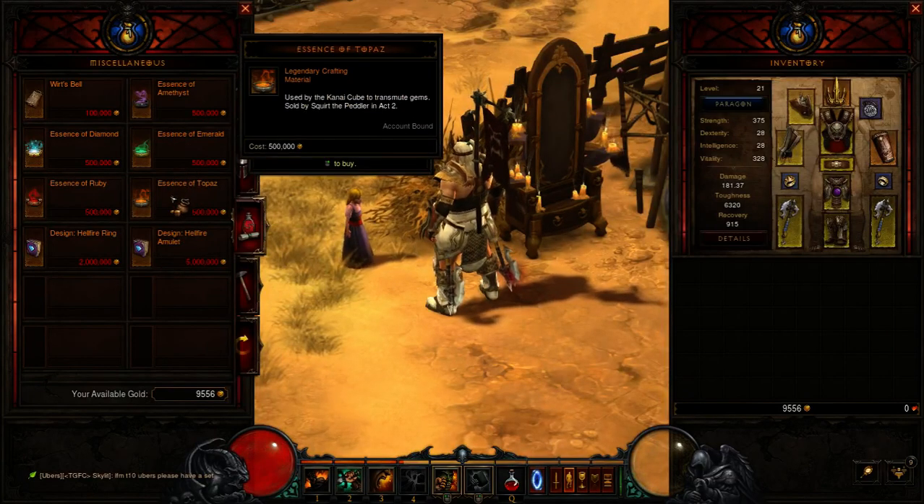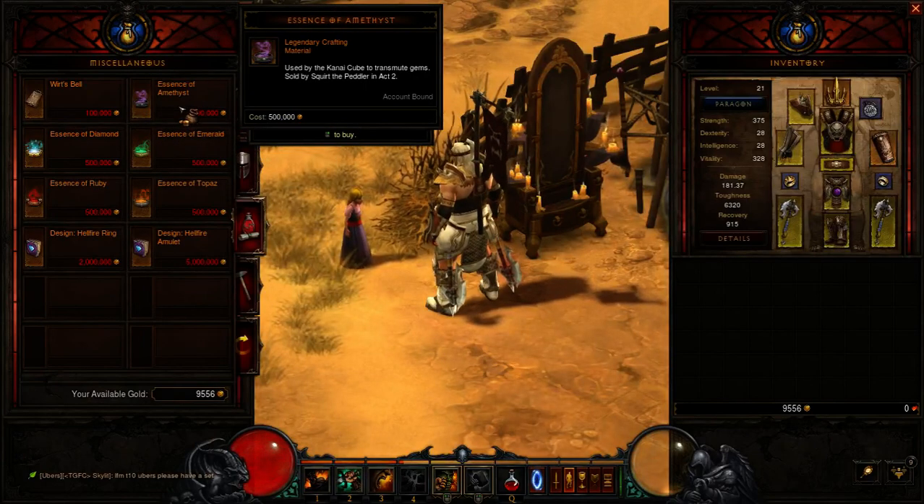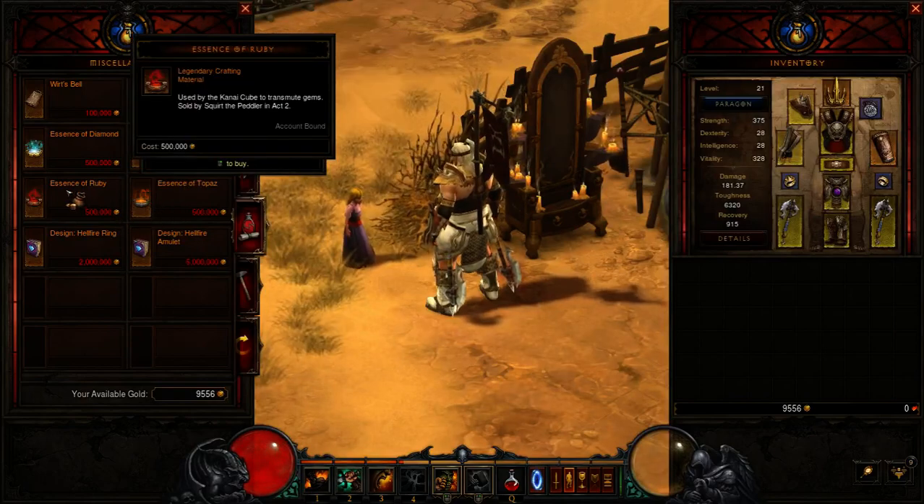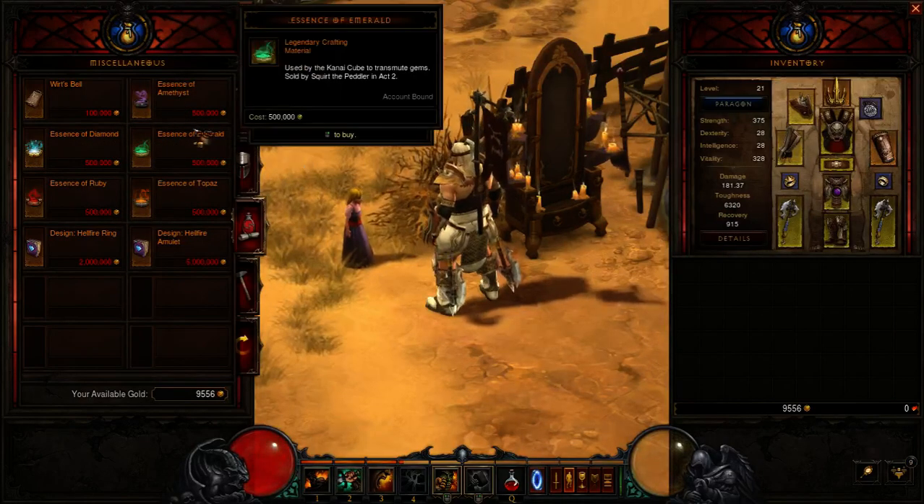The Essence of Emerald, Topaz, Ruby, Diamond, and Amethyst — you'll find out what those are for later. They're for an item called Kanai's Cube. You can unlock Kanai's Cube in Adventure Mode.